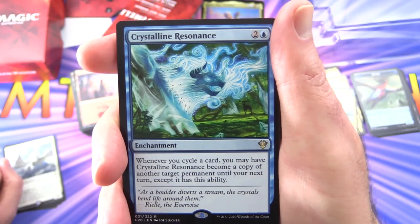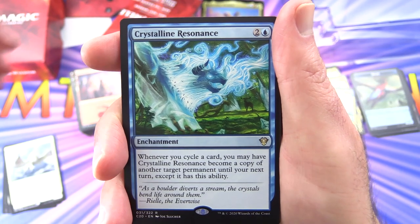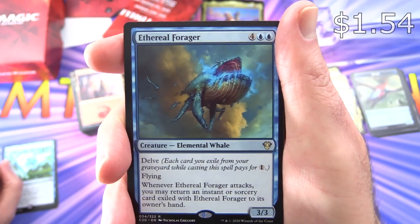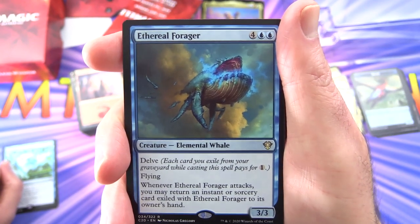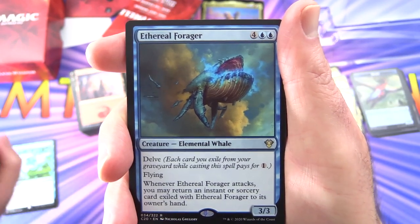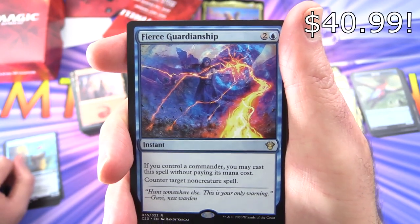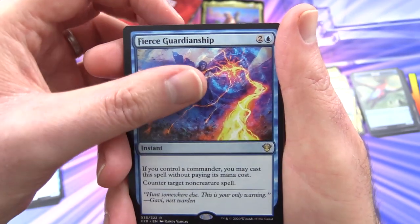Crystalline Resonance — enchantment for 3. Whenever you cycle a card, you may have Crystalline Resonance become a copy of another target permanent until your next turn, except it has this ability. Ethereal Forager — creature elemental whale, 3/3 for 6 with Delve. Each card you exile from your graveyard while casting this spell pays for 1. Has flying; whenever it attacks, you may return an instant or sorcery card exiled with Ethereal Forager to its owner's hand. Fierce Guardianship — instant for 3. If you control a commander, you may cast this spell without paying its mana cost. Counter target non-creature spell.